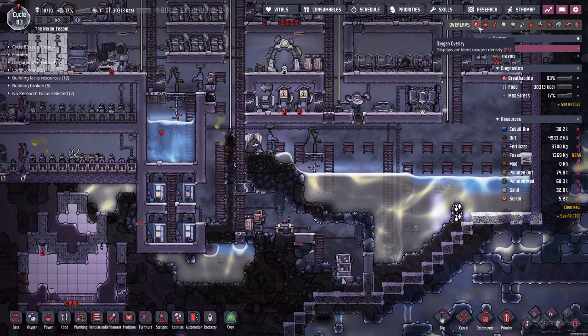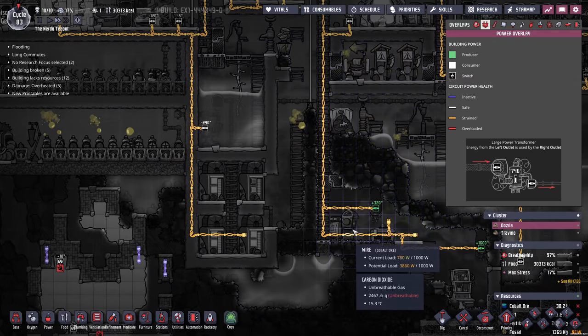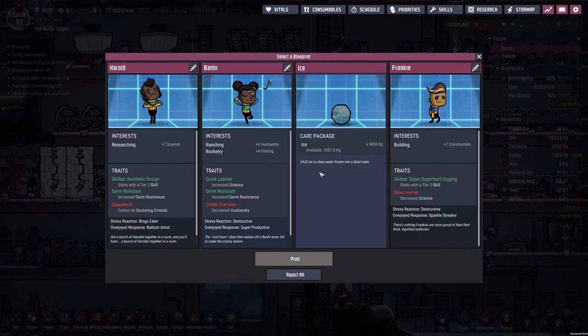Let's make sure our power is going to where it should be going — into the batteries. Yes. The wires aren't breaking. Printing pod — what have we got? Ice. No thank you.